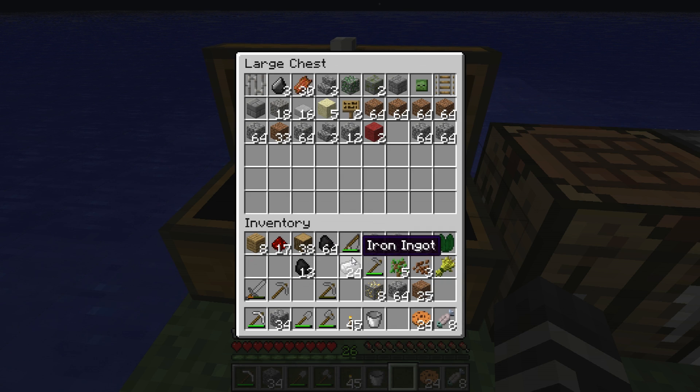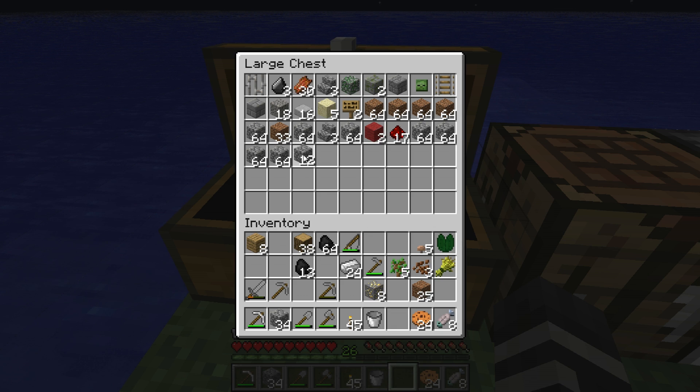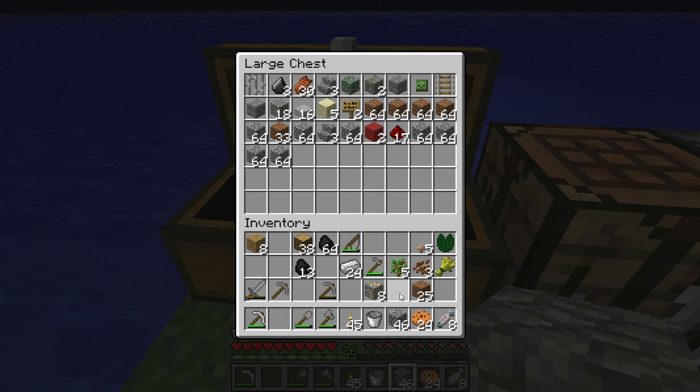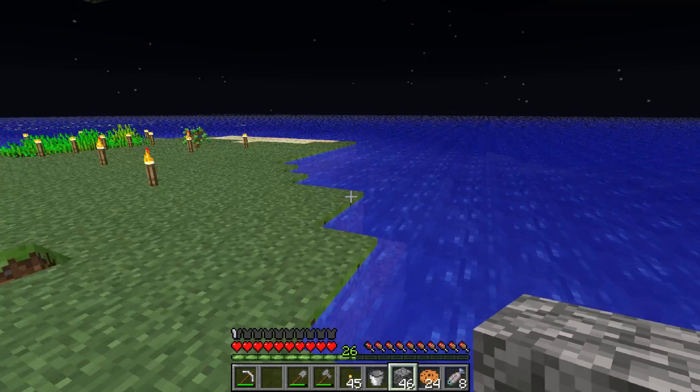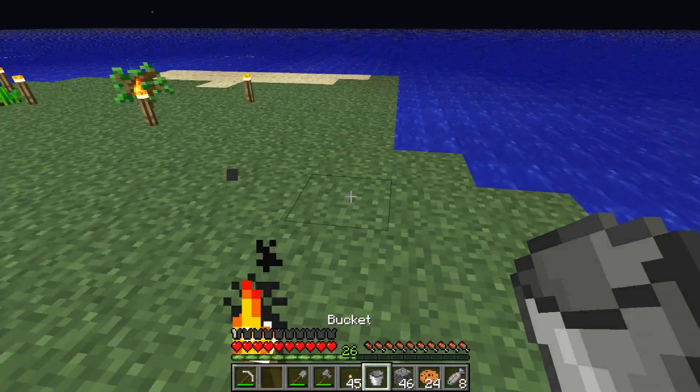I can put some stuff in here that I could afford to lose if I got griefed. That leaves me a little space in my inventory to work. Let's get some water.